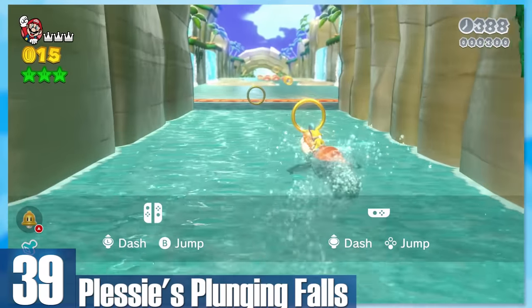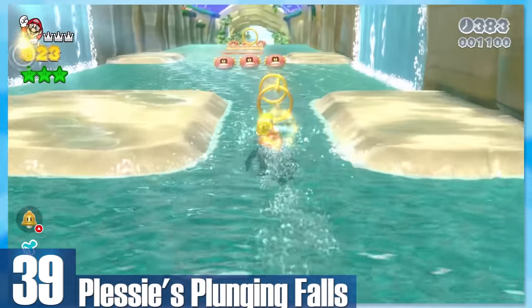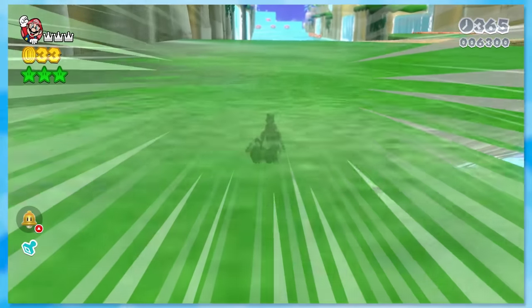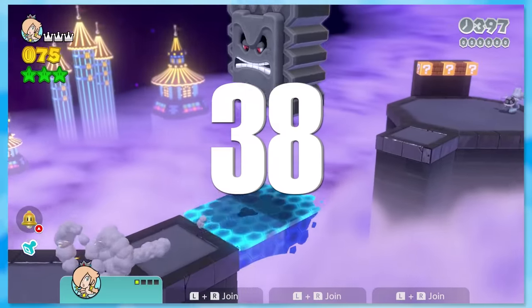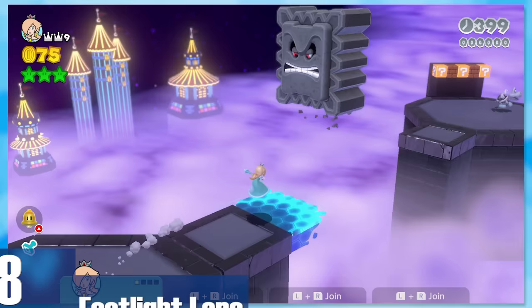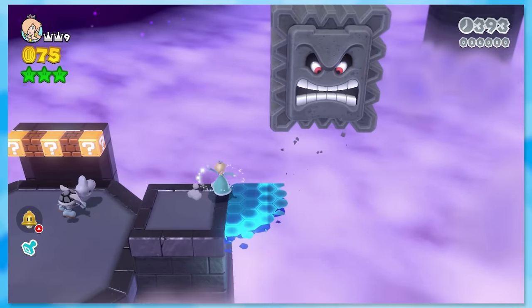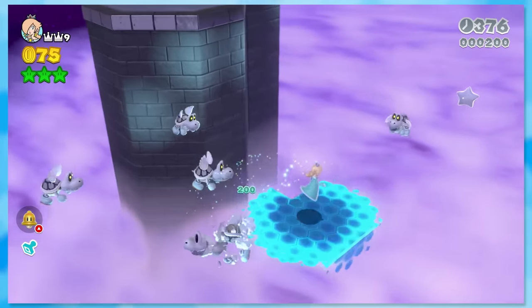39: Plessy's Plunging Falls. Plessy is the most wholesome orange boy that wants to help Mario and his pals get across areas of the game. The level itself is pretty basic, but it's a fun time and has a nice slider remix from Mario 64. 38: Footlight Lane. I absolutely love how you have to carefully find where the stage is as you play along, and it's even more fun when you know the stage layout so you can make really scary jumps.